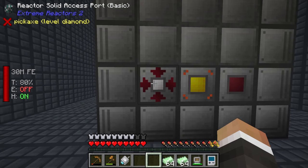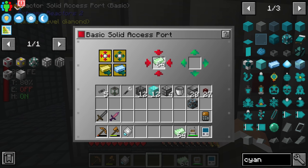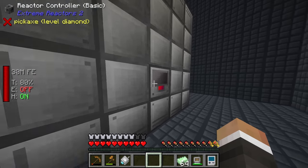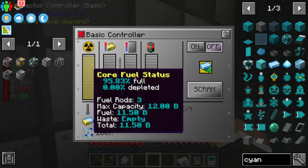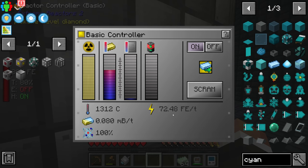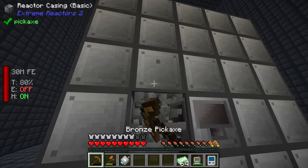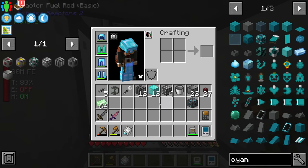We might want to make a second access port because you do get cyanite back - you put uranium in, the uranium is used by the reactor, and we get cyanite back. Eventually we're going to want another access port to take the cyanite out to prevent things from backing up. If we put the uranium in the input side, you'll see the number goes down - that is the uranium getting turned into core fuel. In the middle it's 95.83% full, and if we click on it we should start to generate redstone flux - and we do!